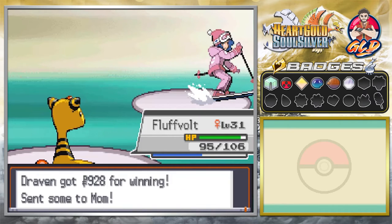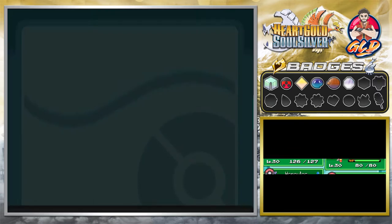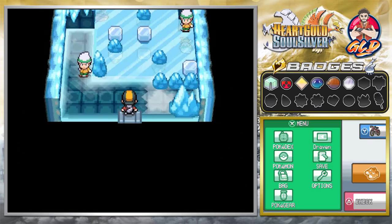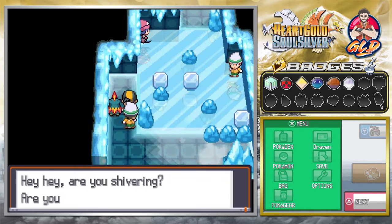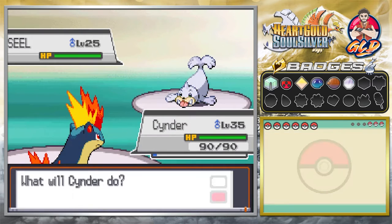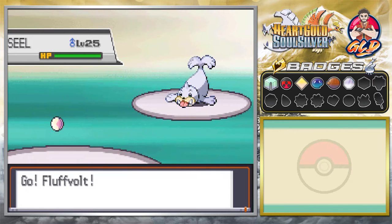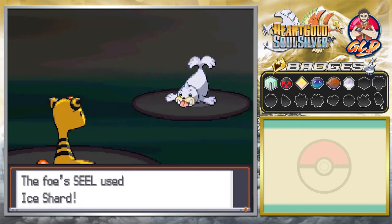More Pokemon are getting experience points, which is great. I think we should switch to Cinder because it is one level away from evolving. Let's go into the next room — we have more Skiers here. Let's battle this guy. He's shivering and all that. Taking on Deandre and he's coming out with a Seel. I always pick the wrong Pokemon, so let's switch and have Fluffbolt take this.